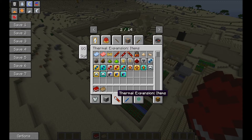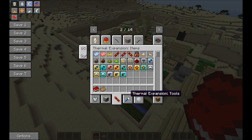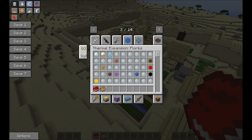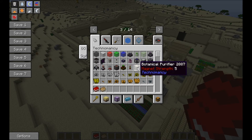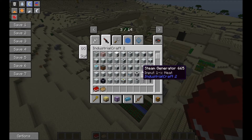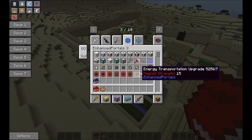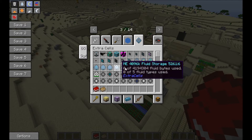You're also going to have thermal expansion items — all the ingredients for the different items, your tools, your crescent wrench, and your flux capacitors for your jetpacks. You'll also have Technomancy, which I'm not familiar with but I'm sure I'll get into eventually. Industrial Craft — you've got all the regular industrial craft stuff. Carpenter Blocks, Enhanced Portals — awesome mod. Extra Cells — actually an awesome mod too.